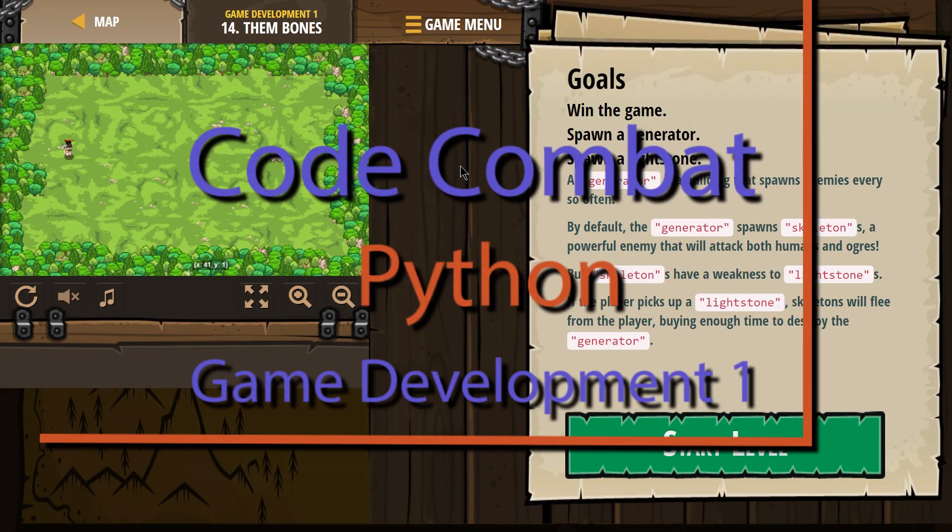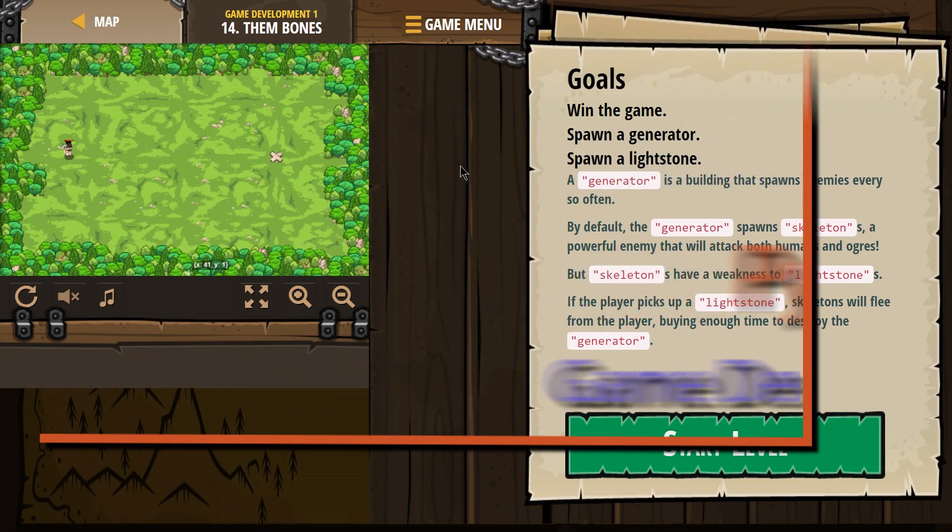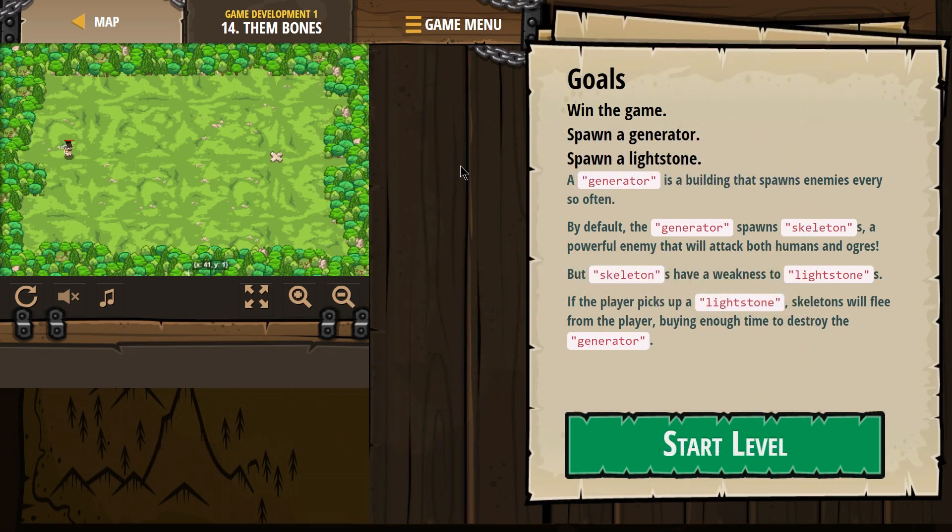This is Code Combat. I'm working on the level Vim Bones. It's part of their Game Development 1 course. It's level 14, and this is the Python version.